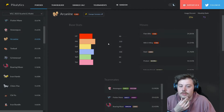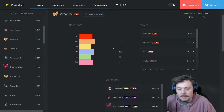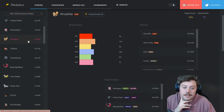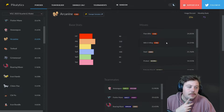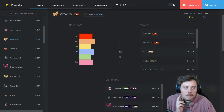Arcanine isn't needed on every team, but it's very good in some matchups when you can actually land Intimidate. There's a lot of ways to beat Intimidate, which explains its relatively lower position. If Intimidate were as strong as in past formats, Arcanine would probably be at around 40%. Its moveset includes Flare Blitz, Will-O-Wisp, Snarl, and Protect as the core options.